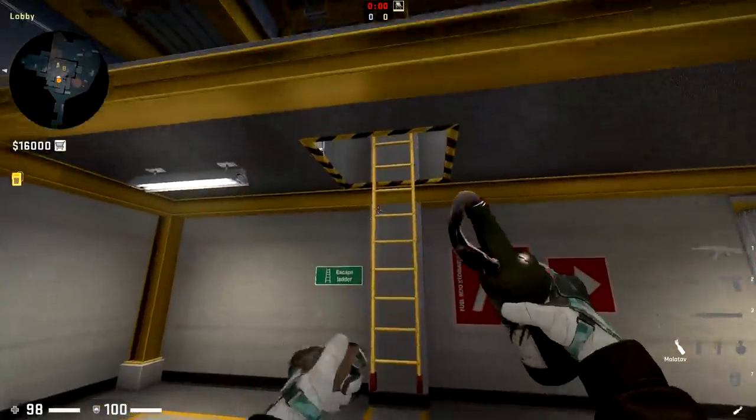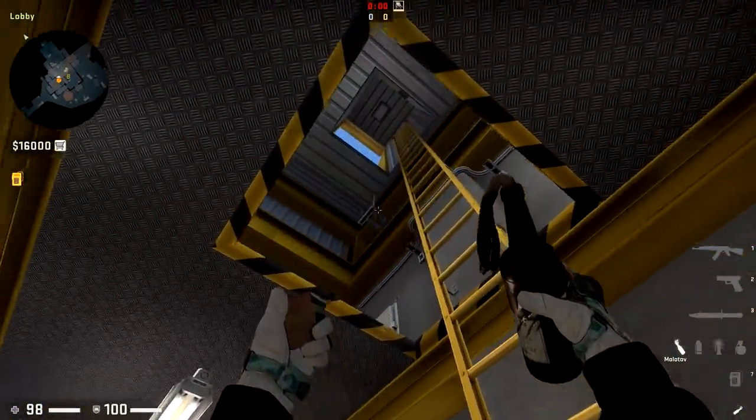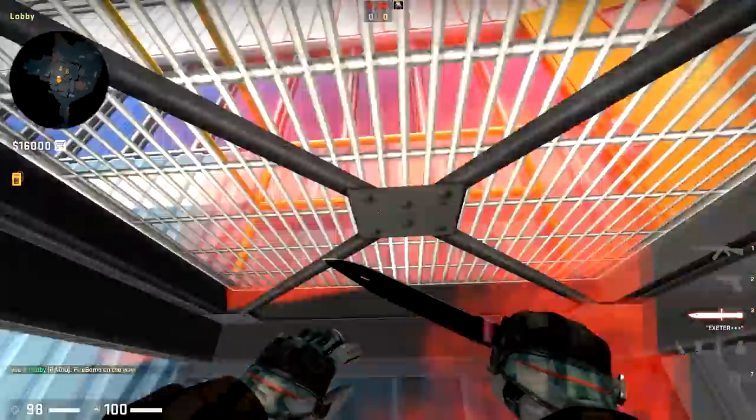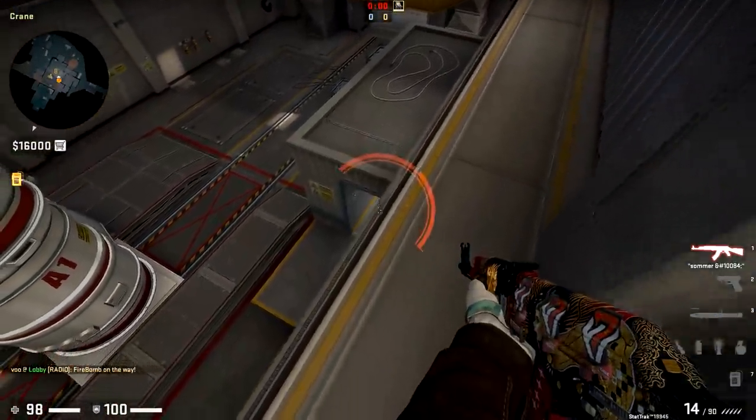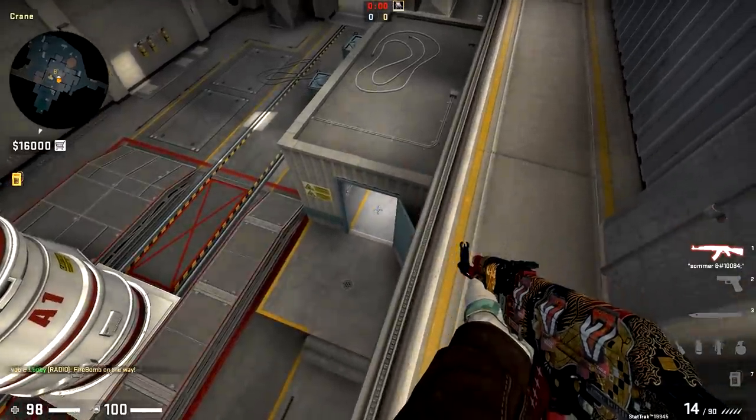Here on Nuke, there are a few cool things as well. First off, there's this molly that will burn through and catch people up on the ledge up here. It's going to push them off of this ledge, or at least let you know they're up there.